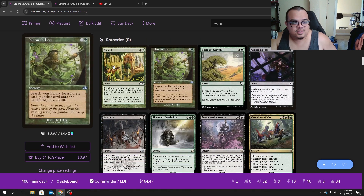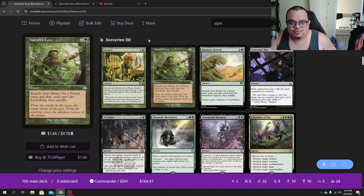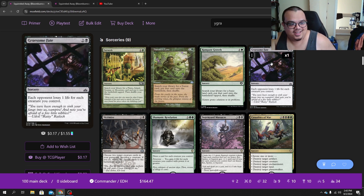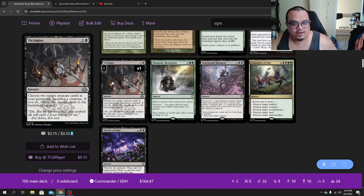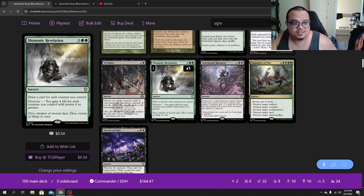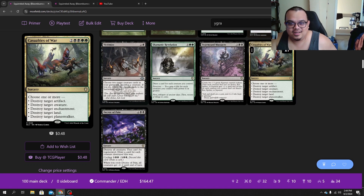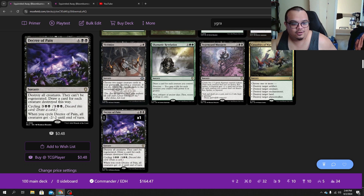For our sorceries, we decided to put these two-drops in here because the deck was really lacking ramp, honestly. Gruesome Fate could also just end games if we produce enough tokens and people's life totals are low enough. We needed a little bit of reanimation, so I put in Victimize. Shamanic Revelation is great because we can draw a ton — be careful because we could end up drawing our whole deck. Swarmyard Massacre is a crazy board wipe in here, which is fun. I decided to keep Casualties of War and Decree of Pain as ways to wipe the board, draw a bunch of cards, and really get out of hand.